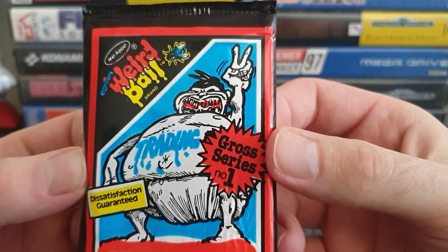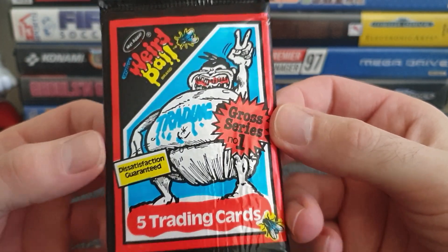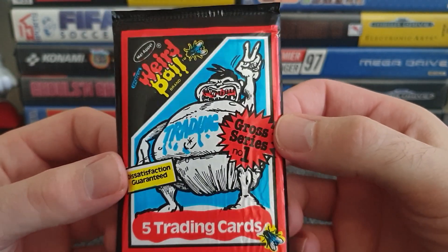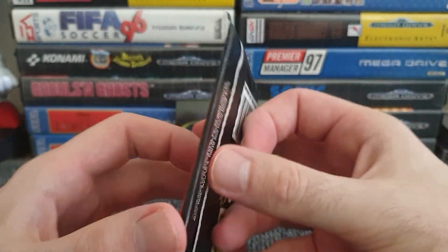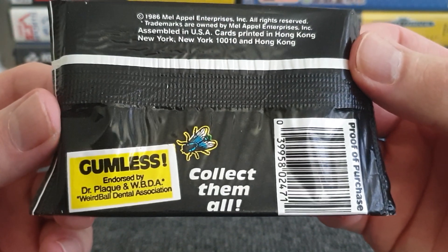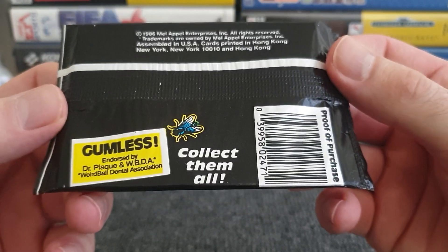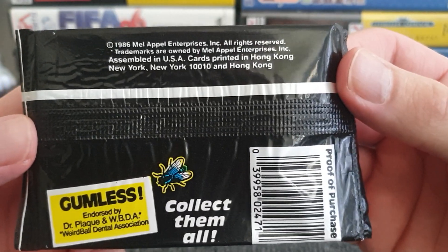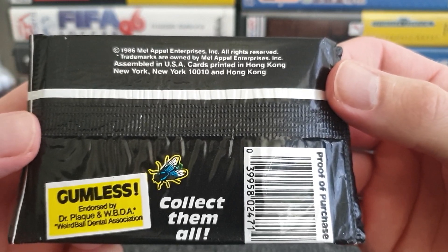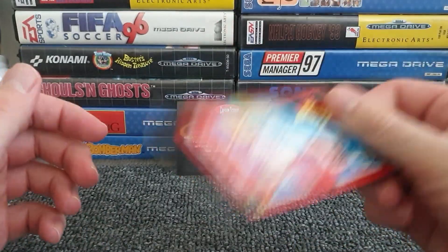He wishes peace on you — either that or he's got his swearing luck completely wrong, wearing a rather large nappy. Is that some sort of very fat ugly sumo wrestler? We've got specials: Gumless, endorsed by Dr Plagg and the Weird Ball dentists. Collect them all — and they're from 1986, so of quite an age. About 24 years? Has my maths eluded me?